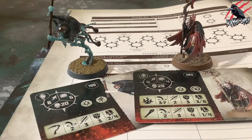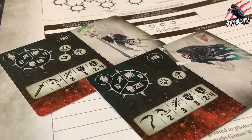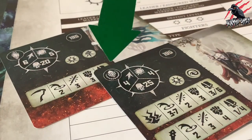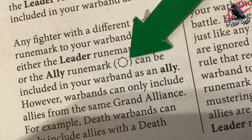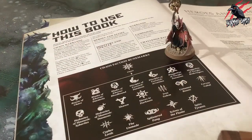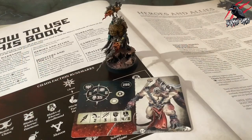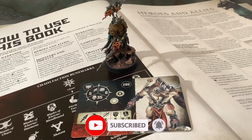These rules allow you to include more than one fighter with the leader rune mark in your warband, as well as fighters with a different faction rune mark. Any fighter with the same faction rune mark as your warband and the leader rune mark can be included as a hero. Any fighter with a different faction rune mark and either the leader rune mark or the ally rune mark can be included as an ally. However, warbands can only include allies from the same grand alliance — for example, Chaos warbands can only include allies with a Chaos faction rune mark. Fighters with a Chaotic Beasts faction rune mark and the ally rune mark can also be included as allies in Chaos warbands.